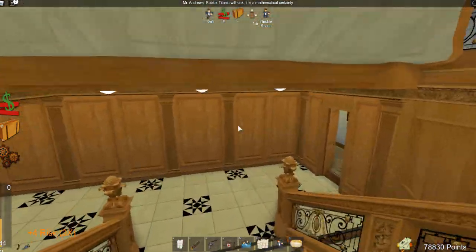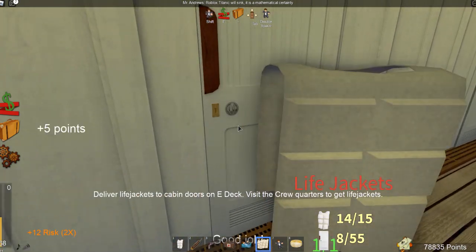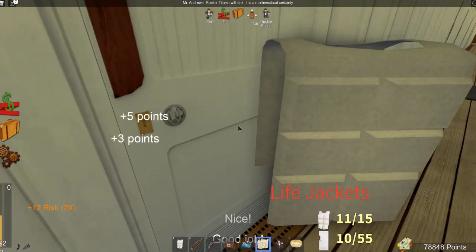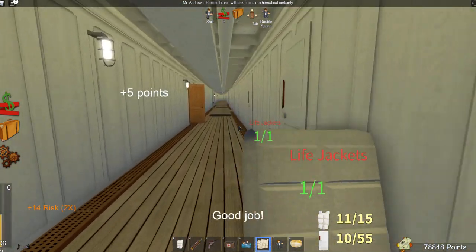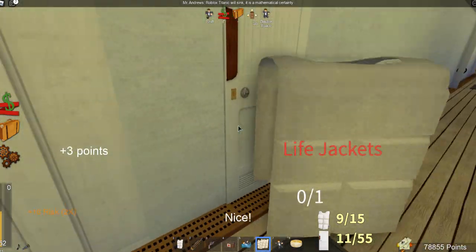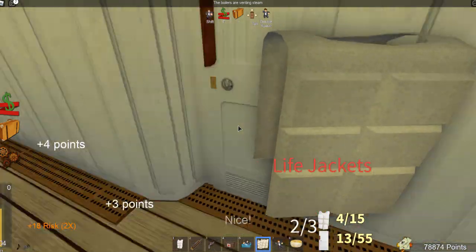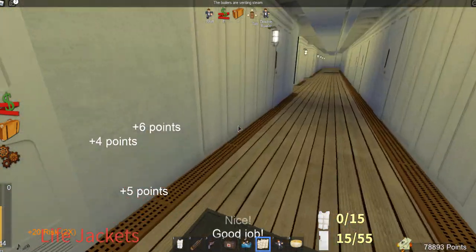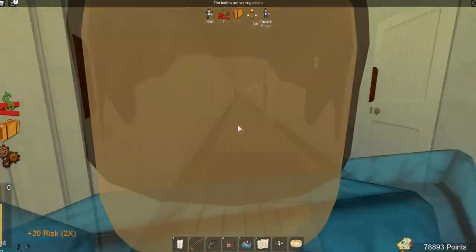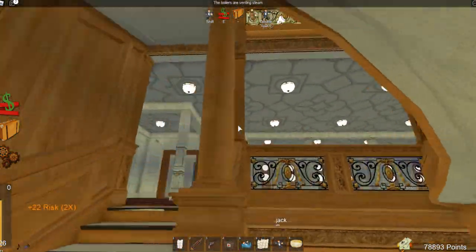Now back down to E deck — let's get our life jacket out. Let's start handing out these life jackets. There we go — let's fill these up. One more there, two here. And we can hear the steam being vented from the funnels. We're out of life jackets already. We are really running out of life jackets quick down here, so we've got to get back up to the main deck very quickly.